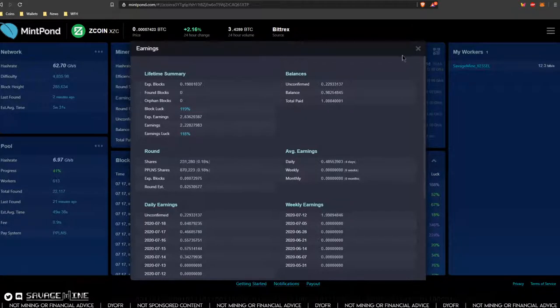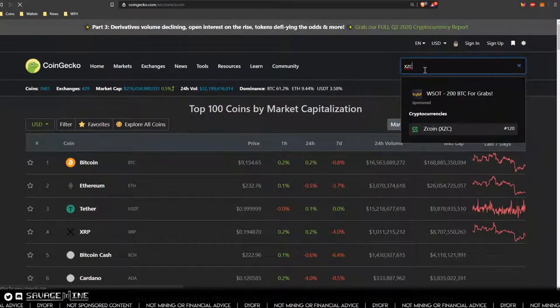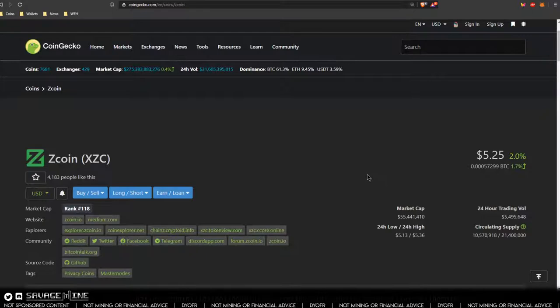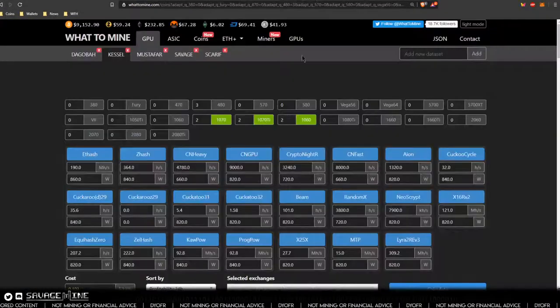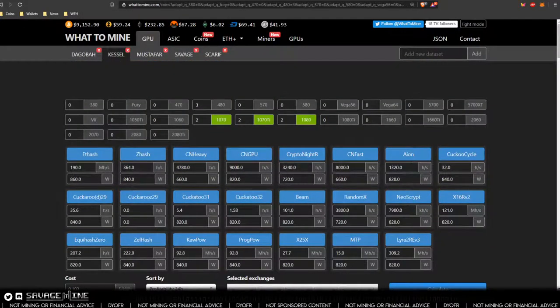If you look at what Zcoin is at right now — $5.25 — I've essentially earned two this week, so about $10.50 this week minus electric costs. You look at WhatToMine and it pretty much works out mathematically. It is one of the most profitable. It wasn't that long ago that I was seeing zero profitability on all coins, so even though it's only $2.50 a day, it's still not bad compared to what it was recently. Zcoin is all right — number three on the list.